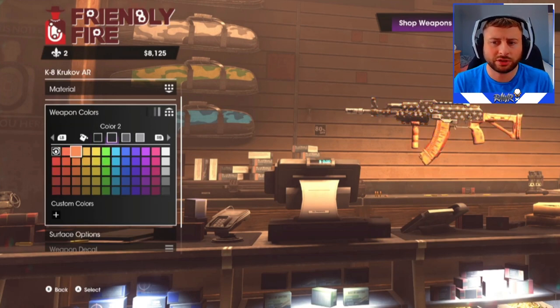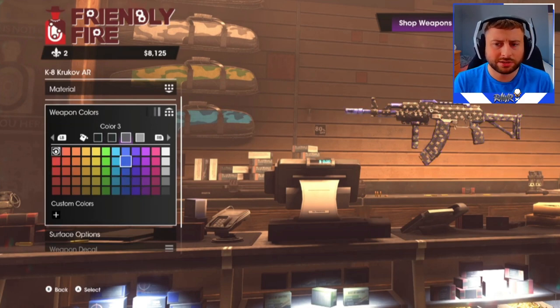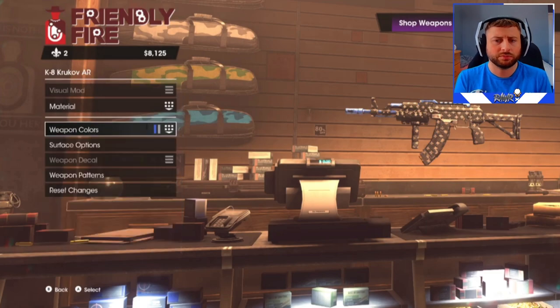Here's a quick look at my AR — changing the glossiness, changing the color to black. You can really go ham and customize everything you want. I'm sure a lot of you guys will have a lot of fun in here customizing colors and stuff.